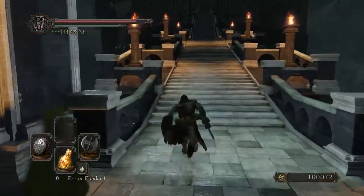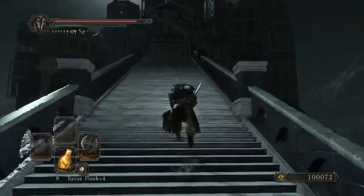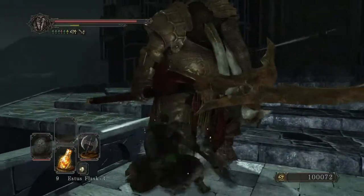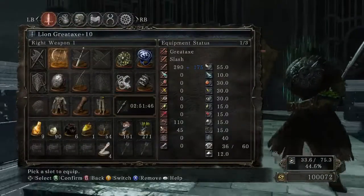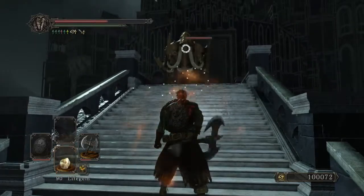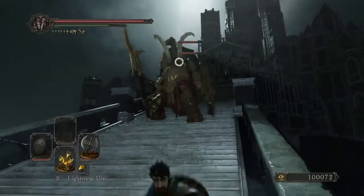It takes any weapon from plus eight to plus ten immediately, and that's always the hardest little hump to get over. However, if you're not intending on using the Titanite Slab, it still allows you to get a weapon from plus six to plus eight, which is another really big jump. Because of the rain, these guys have very low lightning resistance, so if you have lightning urns you can do very good damage to them.